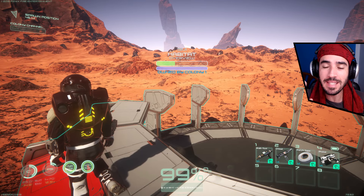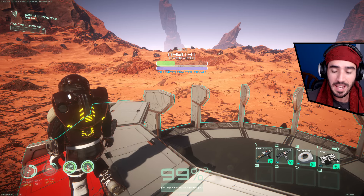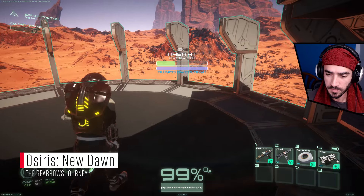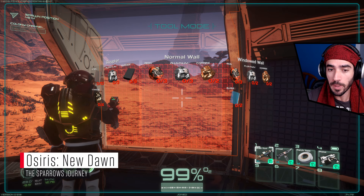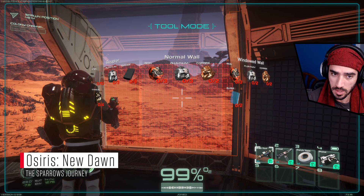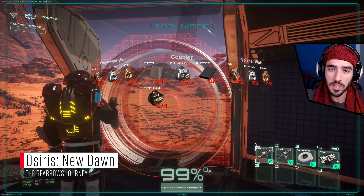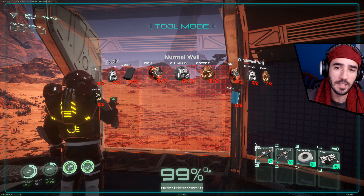I didn't know on the last episode how to actually build walls on the sides. Now I know — you need to select your multi-tool, hover your mouse where you want to build, for instance a wall, and you can do that as long as you have the resources in your bag. You can also use your mouse wheel to change between a coupler, a windowed wall, and the normal wall.